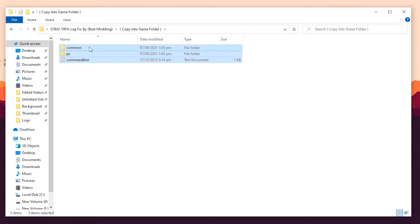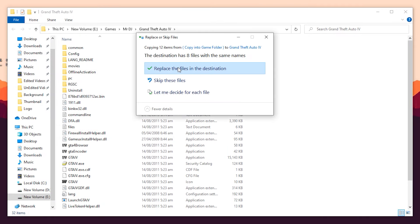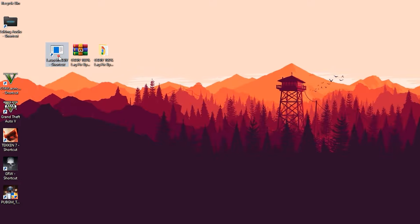Have a look — there are the lag fix files. Simply select all and copy them. After that, go to the main directory of GTA 4 and paste all the files right here. That's it, all done.